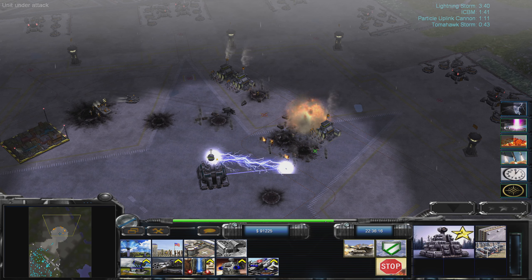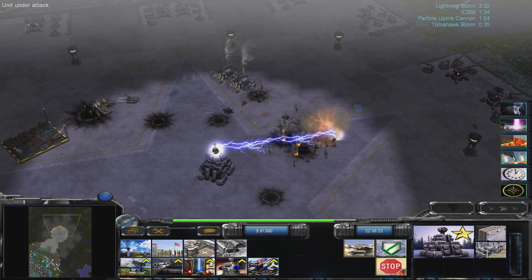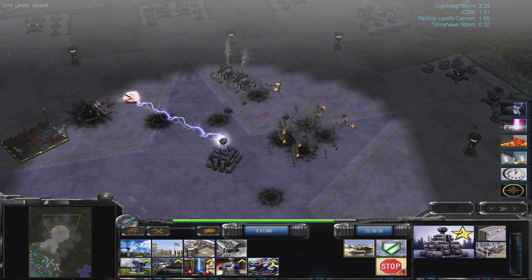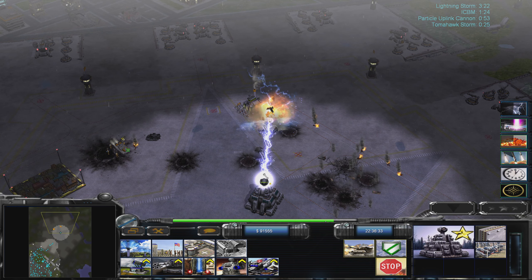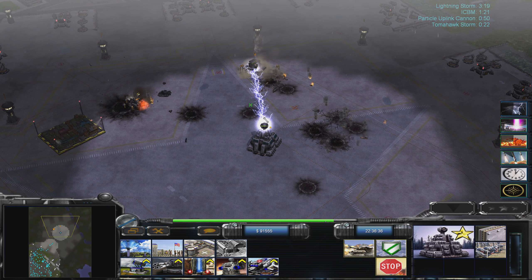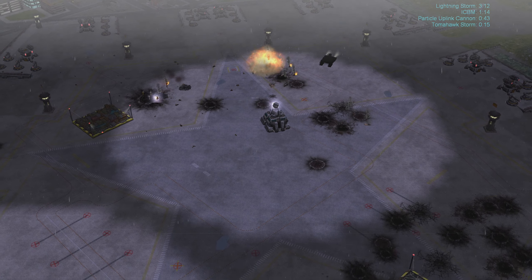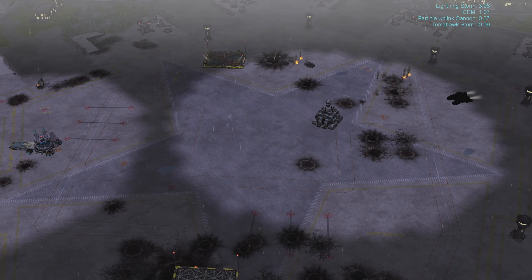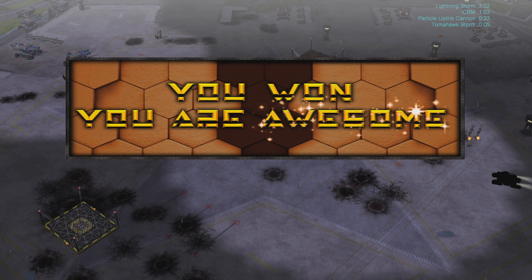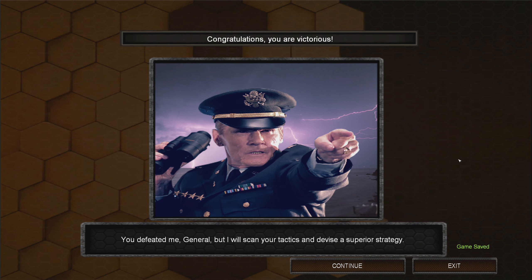These guys are attacking me — brave, but pointless. There we go. This guy here doesn't really need to die. Those guys are not blacked out, interestingly — they have the lightning symbol and the health bar as well, but not everything else. Let's come over here and boom. You defeated me, General, but I will scan your tactics and devise a superior strategy. Do so. Thanks for watching and see you then.